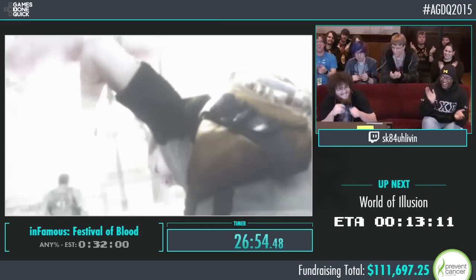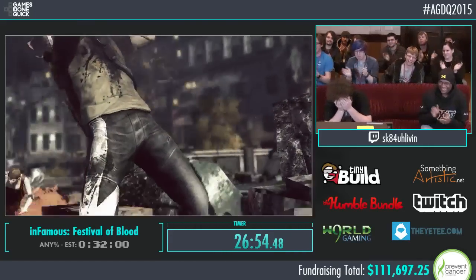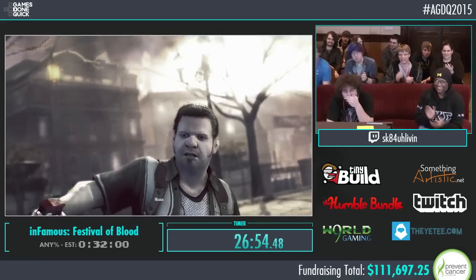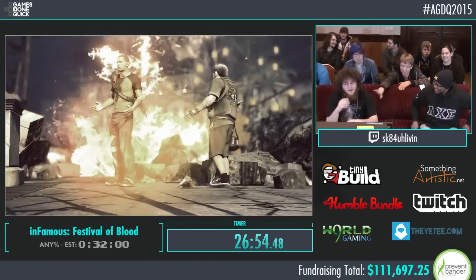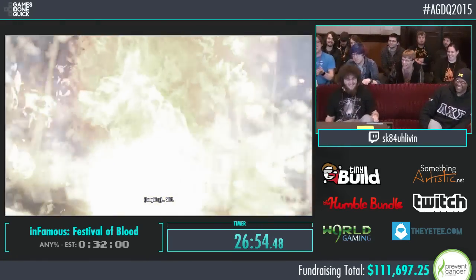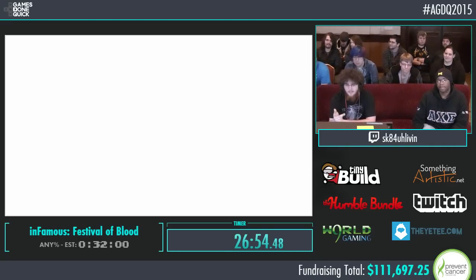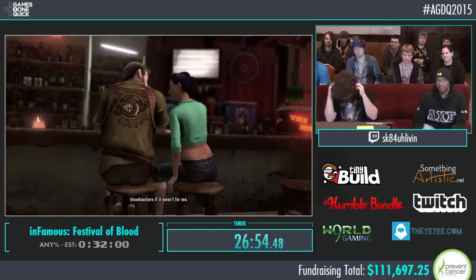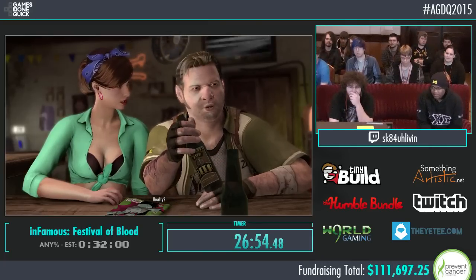Yeah! Good job! Congratulations, man. Thank you. That's so good. Holy crap. So this is pretty much the ending. The premise of the story is that Zeke, Cole's companion, is telling a lady at the bar this story which we just played through. And this is kind of the ending cutscene. Be sure to tweet at him at Skate for a living. There was a runner's choice — Kingdom Hearts 2 Final Mix.